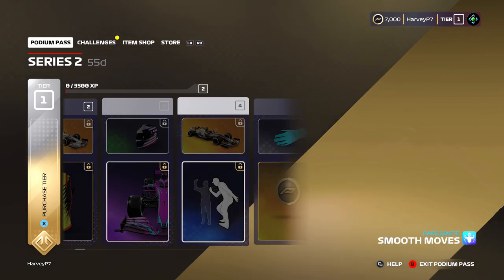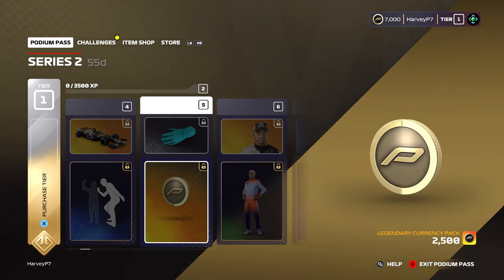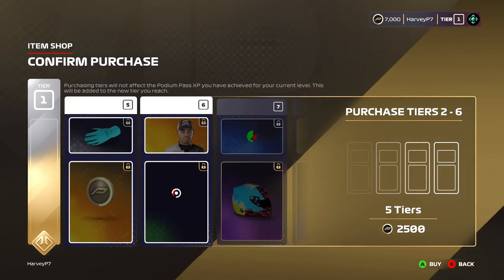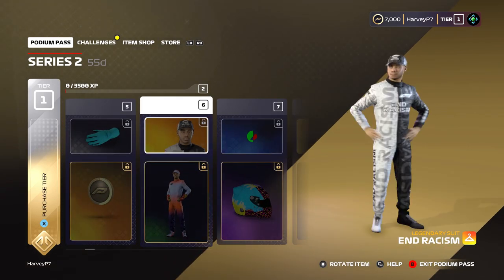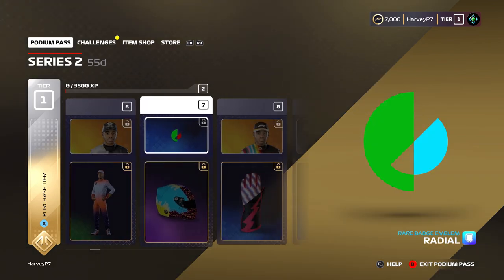On tier 4 we get another legendary which is the Wii Racers 1 livery with the rainbow colours on the car — another cool one. Then on tier 5 you get the first Pitcoins, which is 2,500. I think all the Pitcoins you get should add up to 9,000 because that's how much the VIP is — I just bought it for 9,000 Pitcoins. On tier 6 there's another legendary, this time a race suit with the End Racism design on it — another cool design to have.